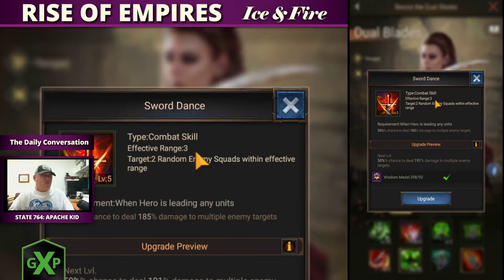If she has a range of three — not counting her own row — she can go from the back row and hit the front row of the enemy legion. So from her row, the next row is one, next row is two, and the next is the enemy legion's first row. So she can hit it with skill two.